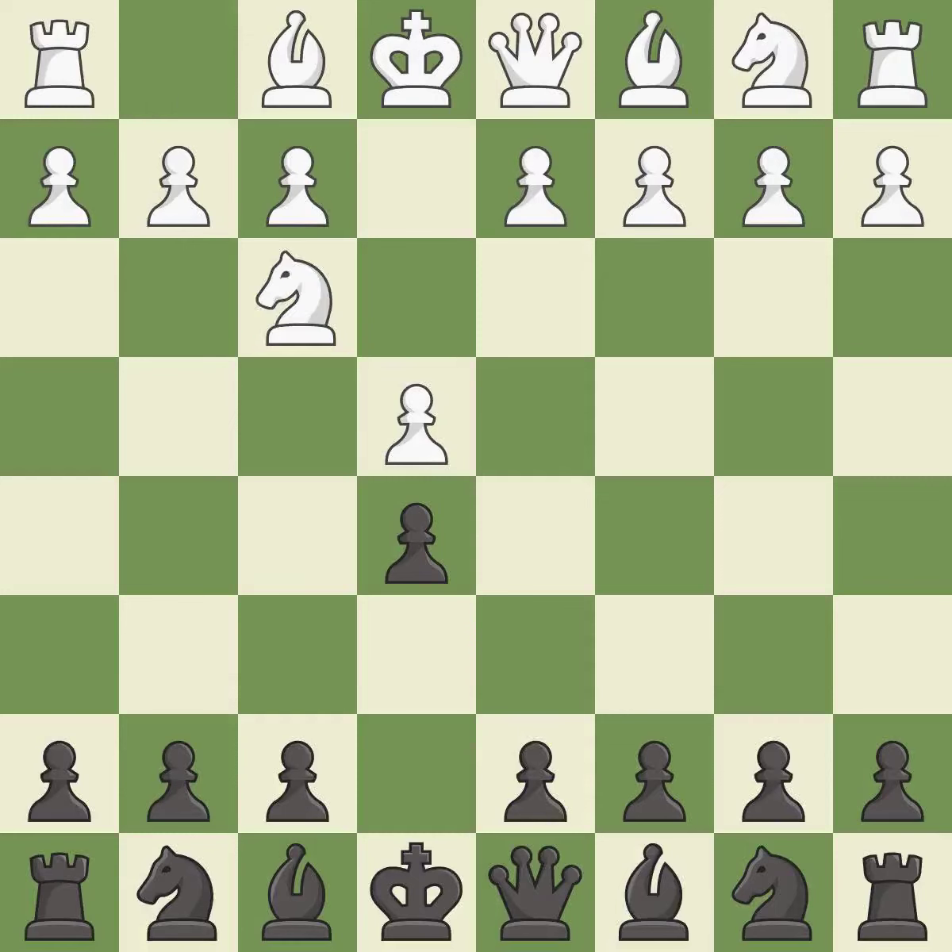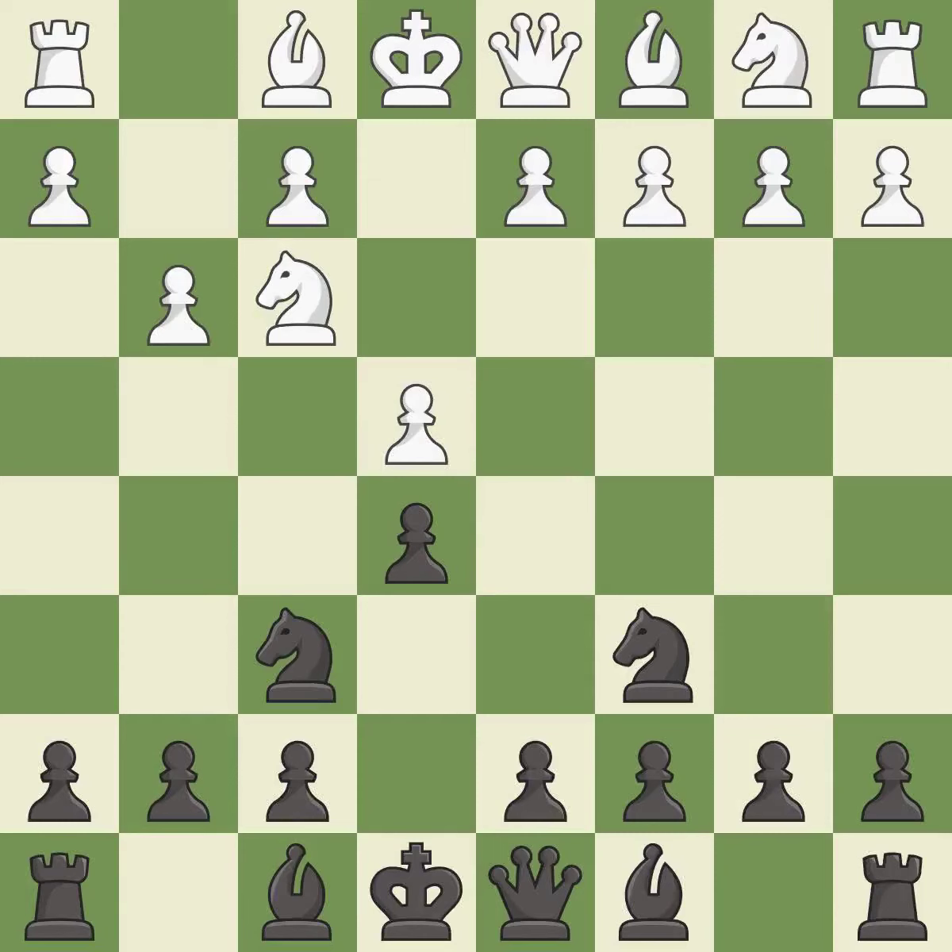Nf3 develops the knight toward the center, attacks the e5 pawn, and prepares to castle. Nc6 develops the knight toward the center, protects the pawn on e5, and eyes the d4 square. This activates a knight by developing it off of its starting square. This defends the attacked pawn.